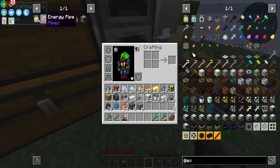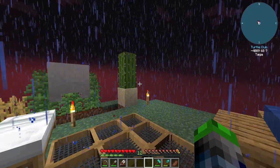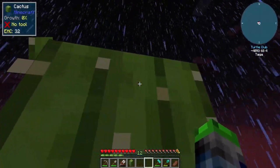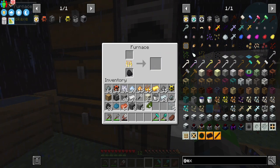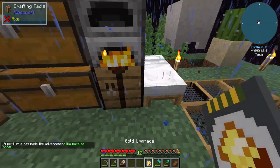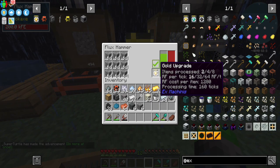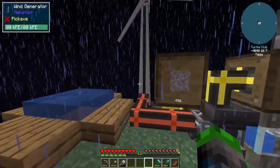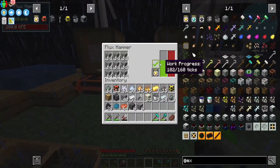Oh, we need one more green dye — frick, well, back to waiting. So we finally got that other one fully grown. That was really risky, I could have lost it — risk it for the biscuit. Let's get this guy all smelted and then we can make that upgrade. I believe we should have enough power to support this guy. Yes, we have the gold upgrade, very cool. We put it in, and so it's processing two at a time now instead of just one, which is great.